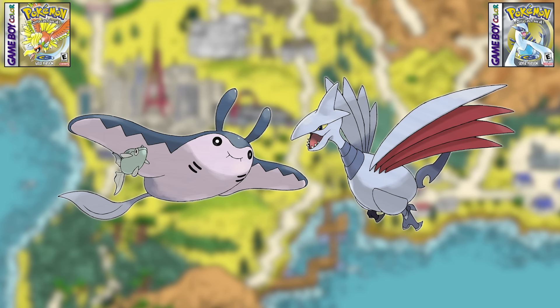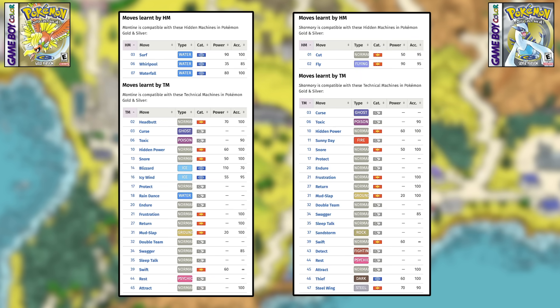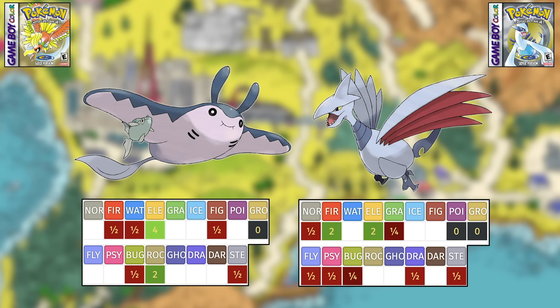Finally is Mantine versus Skarmory. They have the same stats, just with physical and special sides swapped around a bit. Both have meh level up movesets but much better TM movesets. The main comparison is their typing, and I have to give this to Skarmory. Mantine has two weaknesses, one of them four times, one immunity and five resistances. Skarmory has two weaknesses, two immunities and nine resistances. Steel Flying is simply much better typing than Water Flying, and it's nice to have more Steel type options.